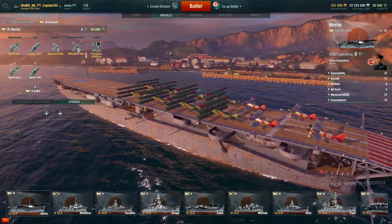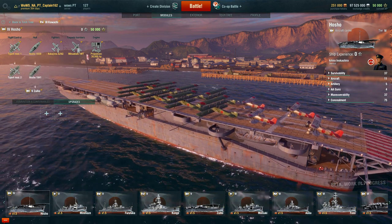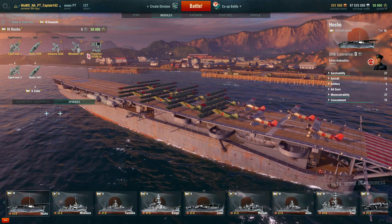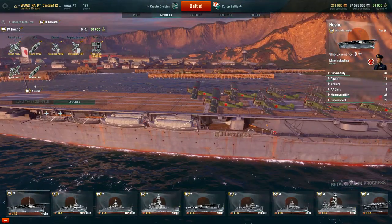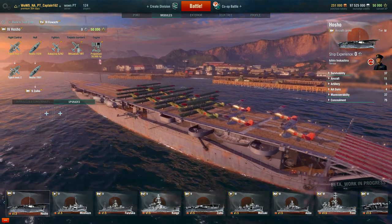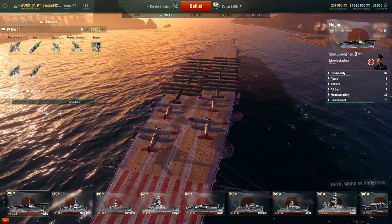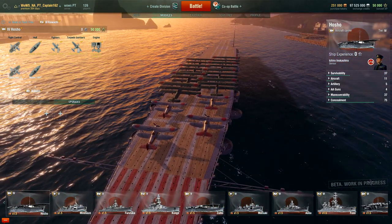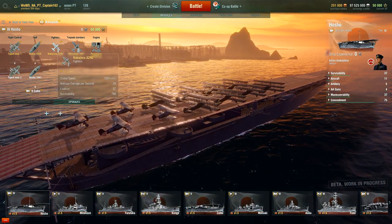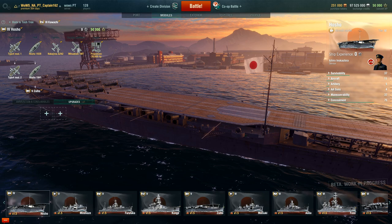We have two torpedo bomber squadrons — that's going to be the Mitsubishi MT at 85 knots cruising speed. I have never even heard of this plane before, but she is beautiful. For the fighters, we have a biplane — the Nakajima A2N2 — at 128 to 126 knots, with average damage per second of 30.